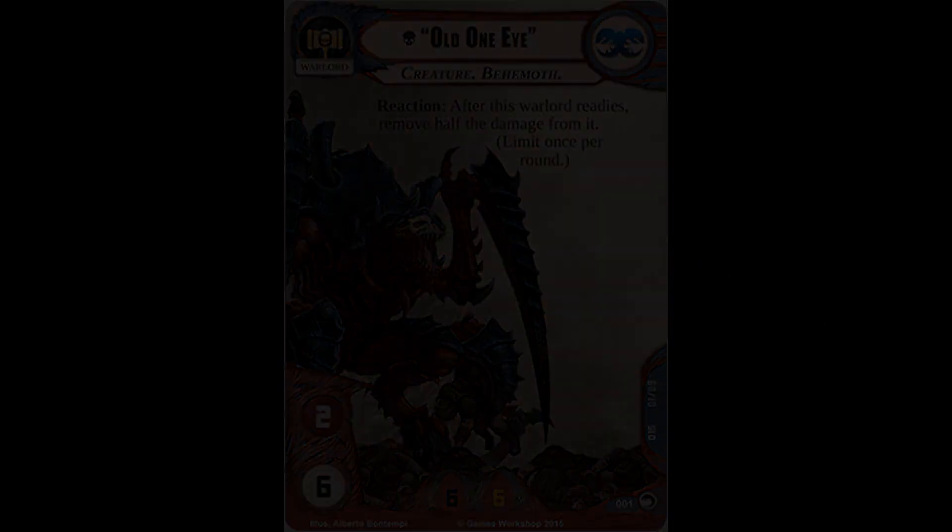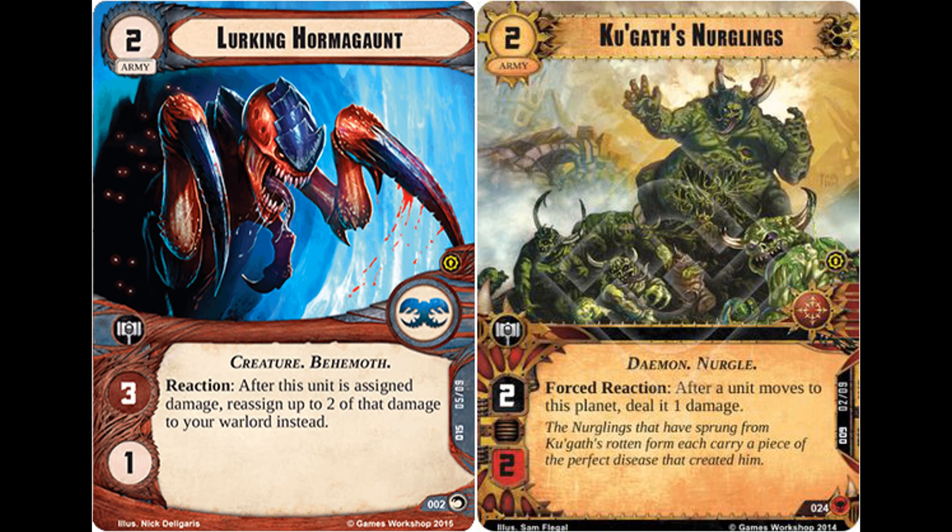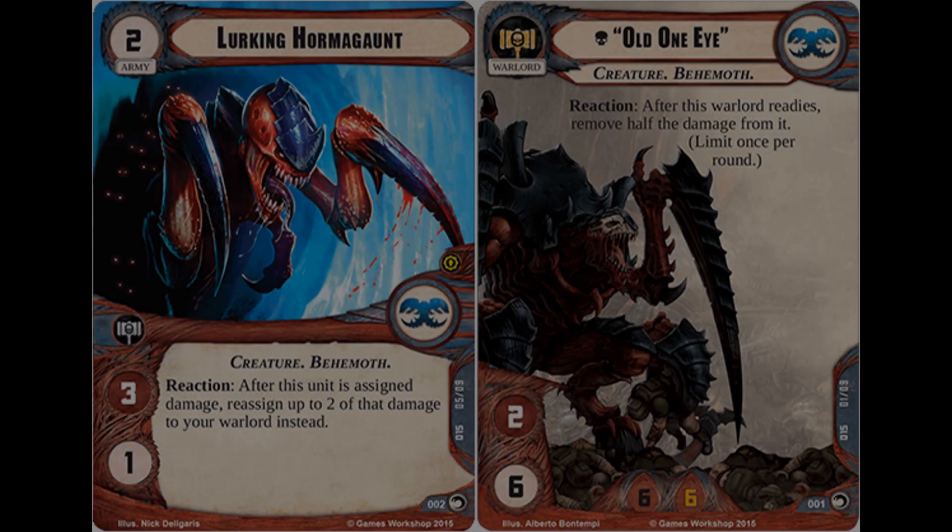Starting with 4 copies of the Lurking Hormagaunt — a 2-cost army unit with a single command icon, an attack value of 3, and a single hit point. It has the creature and behemoth traits, and a reaction: after this unit is assigned damage, reassign up to 2 of that damage to your Warlord instead. So despite the printed frailty of this unit, that ability allows you to cheat death — if the Hormagaunt is taking a lethal attack and you'd prefer to keep it on the tabletop, you can simply reassign that damage to your Warlord.